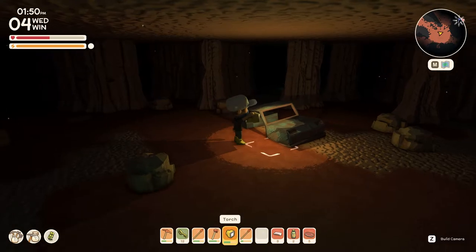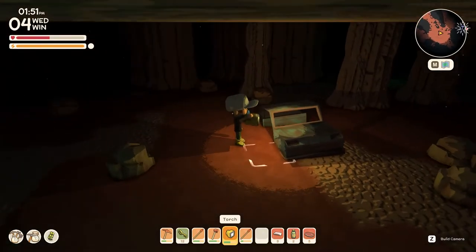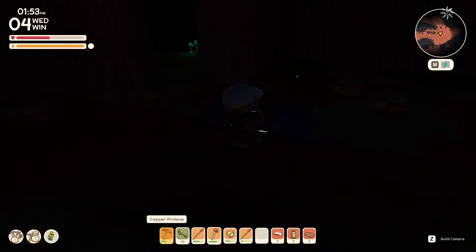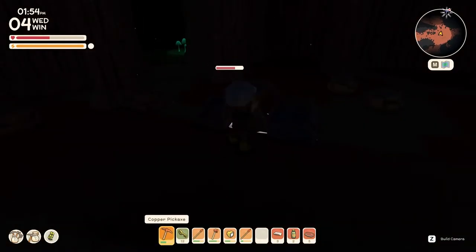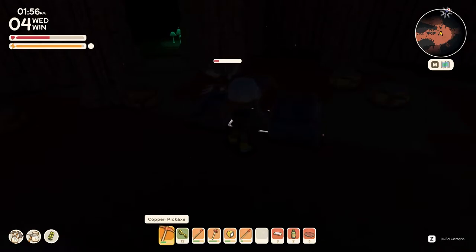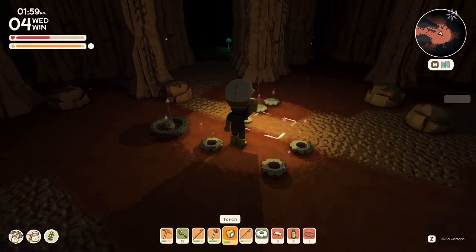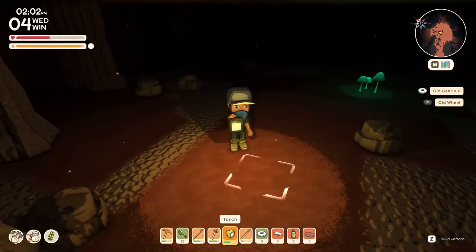As well as the dumpsters, you'll also come across these junk cars buried in the mines. You can use either a pickaxe or a hammer to destroy them, and that will give you lots of goodies. As you can see, once destroyed, they normally give you a load of gears, some old wheels, and some springs.